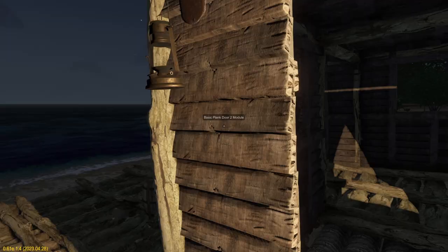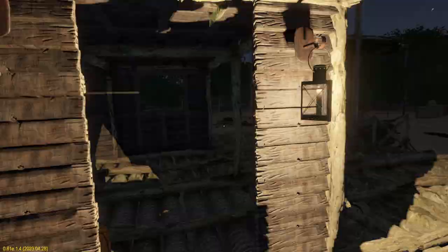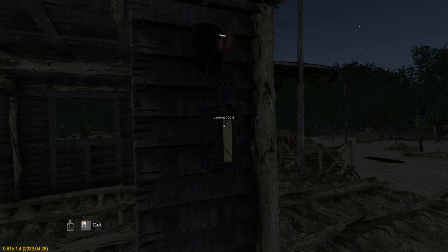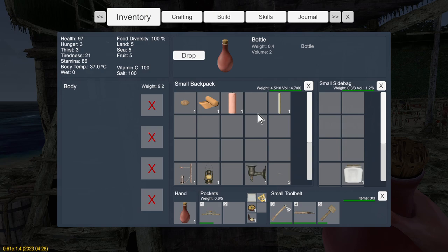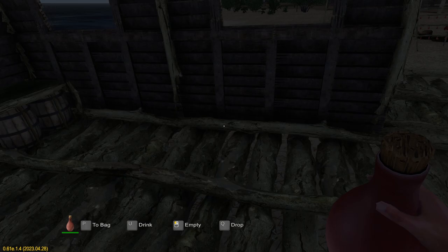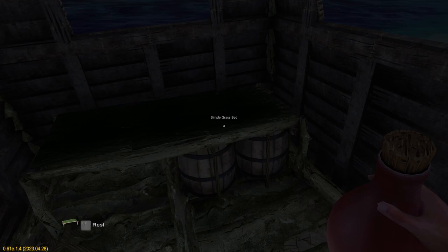I'll hold down the left mouse button to extinguish that. The candle lantern is way brighter than the oil one, and it's also got a value of a hundred that'll burn down as well. We'll extinguish that. Funnily enough there is a bit of a bug here — you can grab an empty bottle and empty that lantern into the bottle, and now the bottle has water in it. I'm going to put that water back in there so it's empty again.